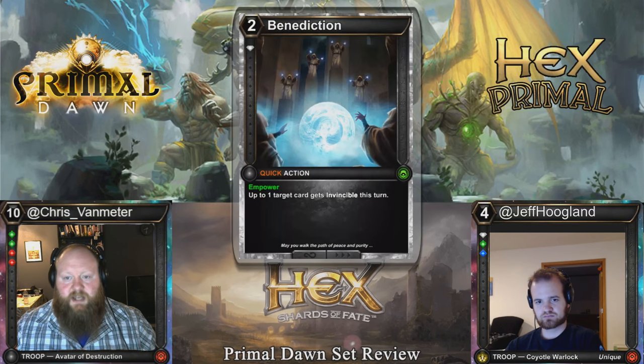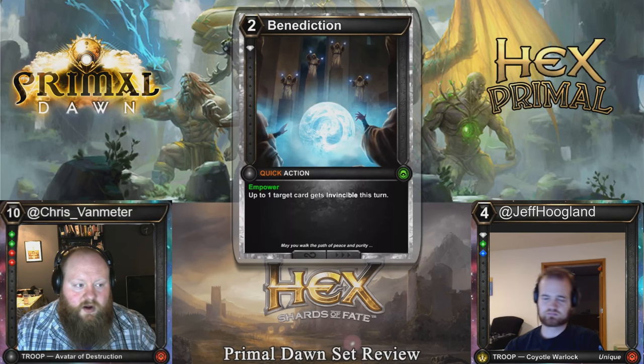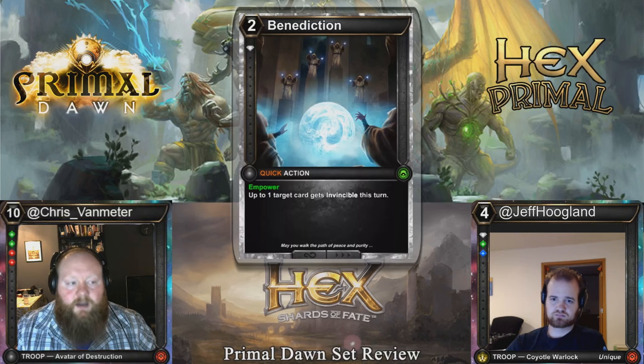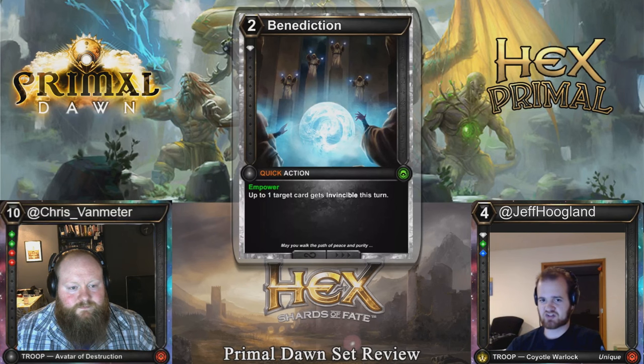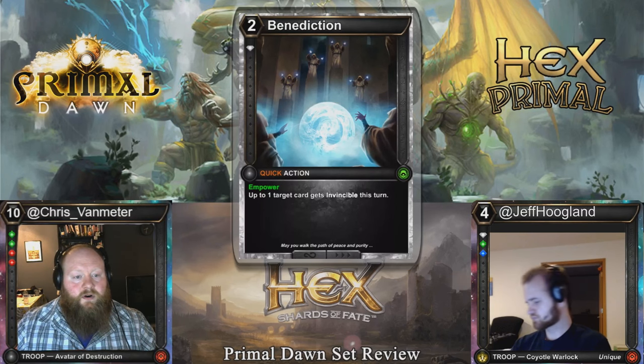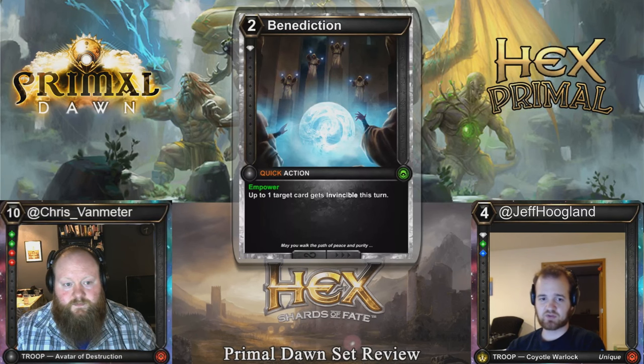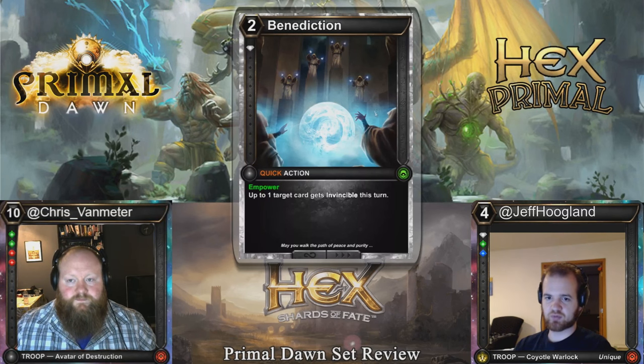Next, Benediction: two cost, single diamond threshold, quick action and power. Up to one target card gets invincible this turn, so for four cost you can give two cards invincible. This is definitely an interesting combat trick in Limited and might even be worthwhile in Constructed if you want to save something. It saves your guys from targeted removal as well as something like a heat wave or extinction. At the point where extinction is played, you'll have four resources available, so you can just save two guys — that's a pretty huge swing, especially when they're relying on that four-drop sweeper to stabilize the game. And it's only an uncommon, so you're going to see it in Limited a lot.